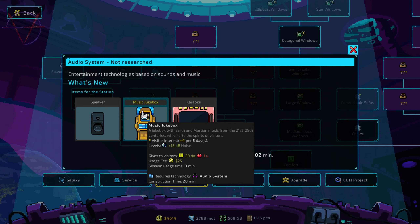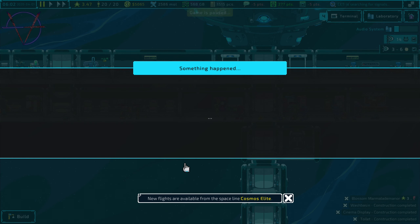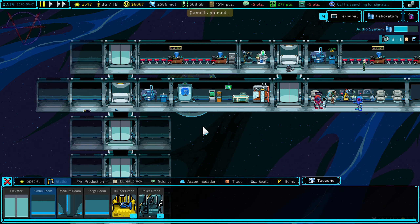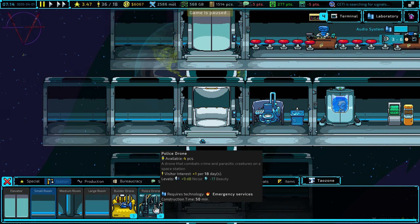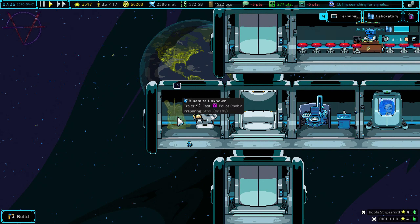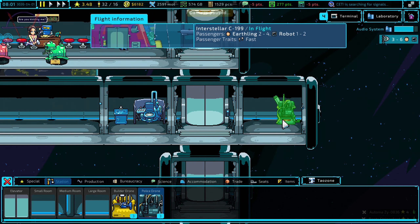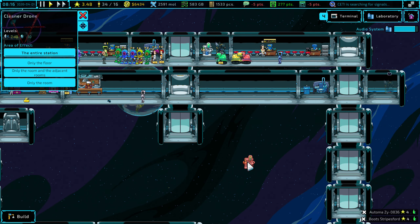I would like to research audio system, music jukebox, karaoke and speaker. Research something — okay everything is fine. I think I have an idea: let's simply build a small room here and on the other side, where we can place a police drone and a cleaner. They'll be operating on the same floor.